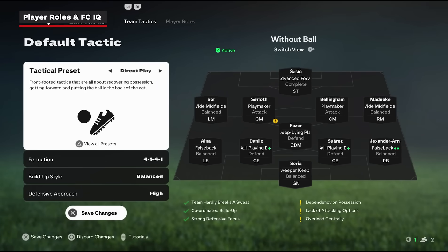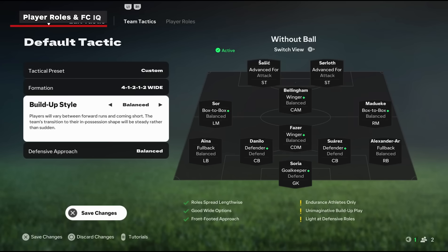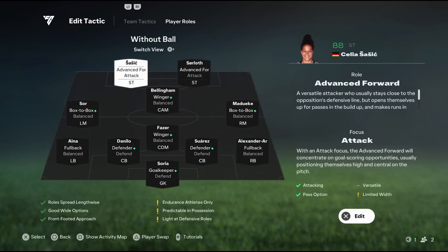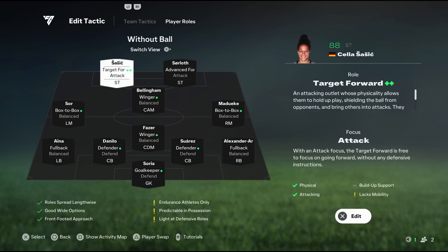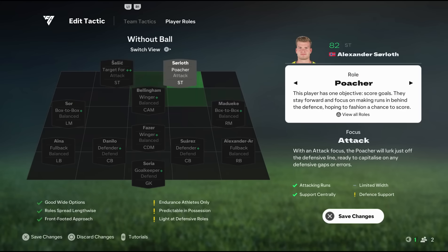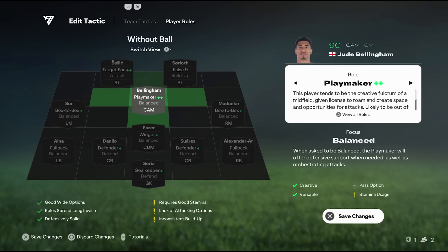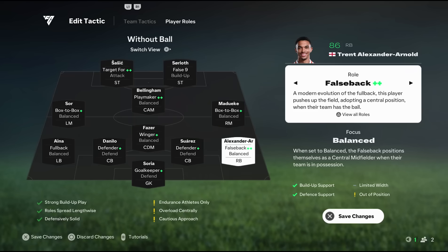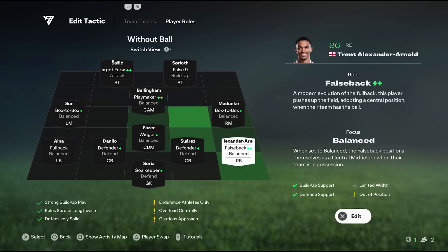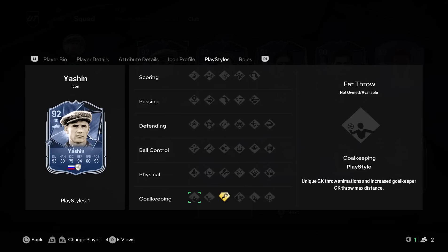The other big gameplay updates are player roles and FC IQ. Using real-world data, EA has added new player roles, further differentiating players on the pitch. The team is billing this as the sister feature to play styles, enhancing how players think, behave, and move off the ball. With FC IQ, players can create dynamic new tactics and open up strategies for dominating the competition. If you want to play like Liverpool and turn your full-back into a playmaking false-back, or use your striker like Man City making them into a gigantic poaching goalscorer, you can do that. The team even expanded play styles to goalkeepers, making the best netminders feel even more powerful in the box.